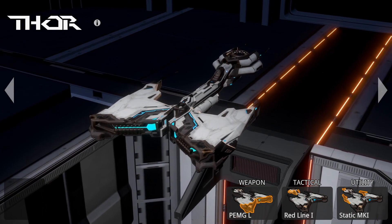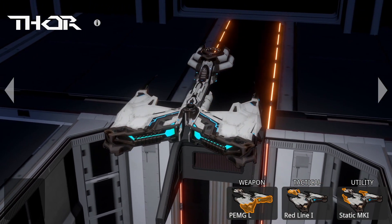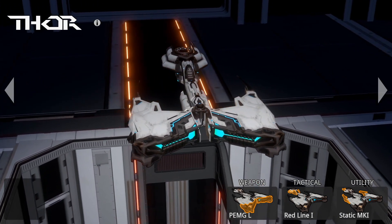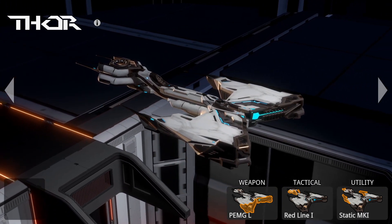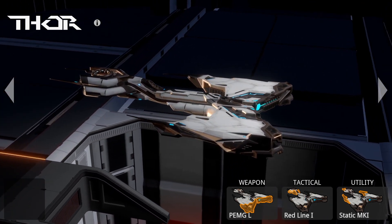This is the Federation cruiser Thor, our most versatile ship. It has decent survivability. Thor's main weapon is a plasma radiator. It has high DPS and can damage several enemies simultaneously.